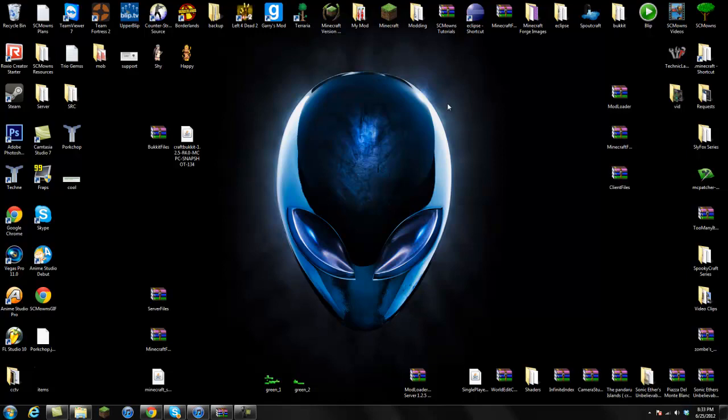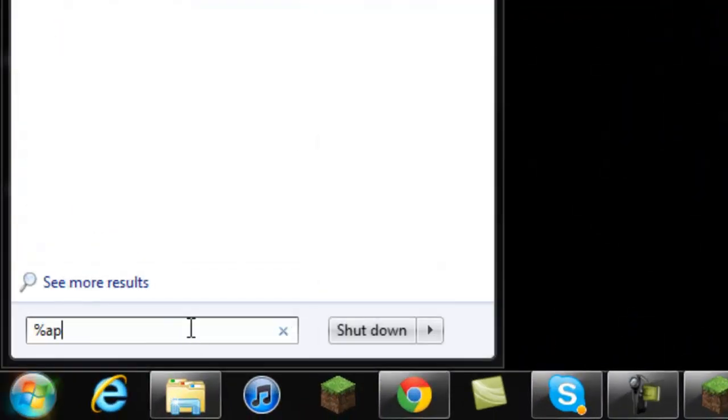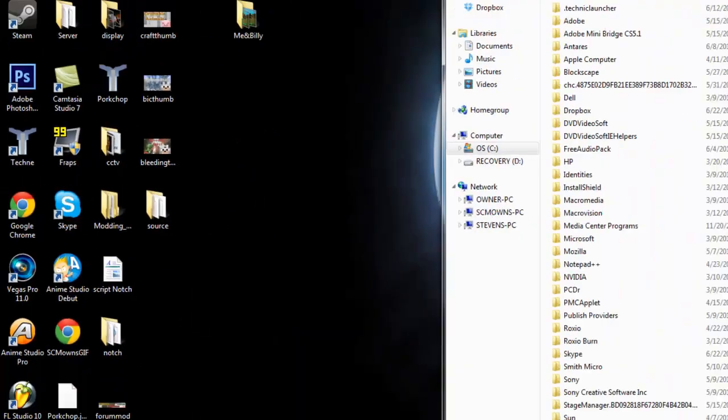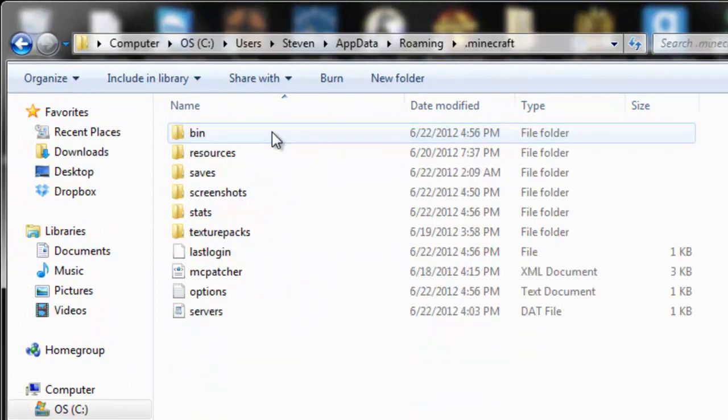Let's go ahead and install this mod. Go to Start, search your program files, and type in %appdata%. For Windows XP users, you should see Run here - run %appdata% and it should take you up to the roaming folder. Click on the roaming folder and you should see .minecraft from the very top. When you go into your .minecraft folder, you're going to see bin, resources, saves, and everything else.